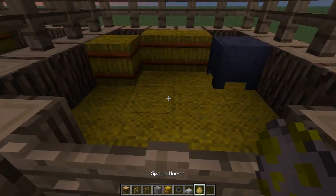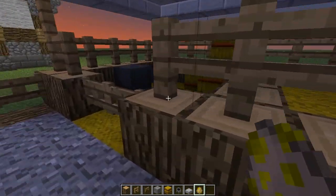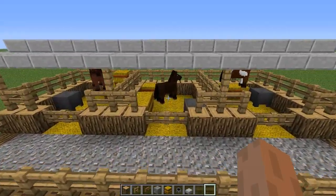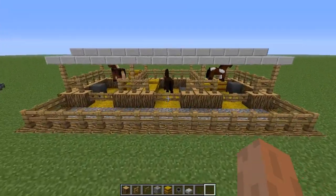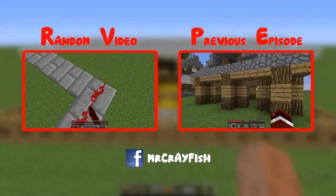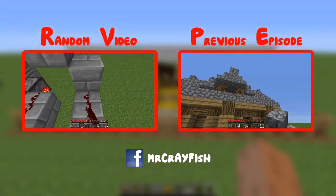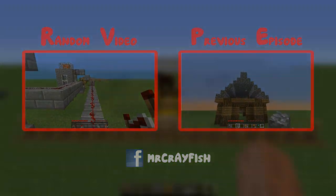Now the last thing that you have got to do is add your horses into your stables. If you are on survival obviously you can't do this the same way, so bring your horse into the stable. And there we go — that is our simple but aesthetically pleasing horse stable. If you liked this tutorial please remember to leave a like. If you want to see more remember to subscribe. If you have any ideas for building tutorials that I could build for 1.6, leave them in the comments. I hope you enjoyed this tutorial and I will see you guys next time. Bye.